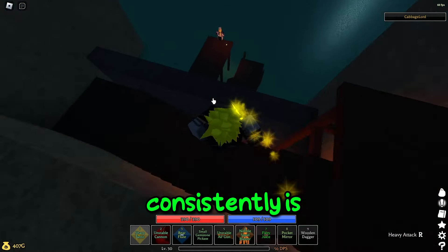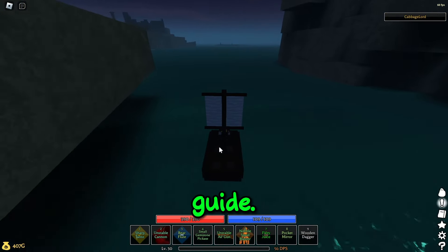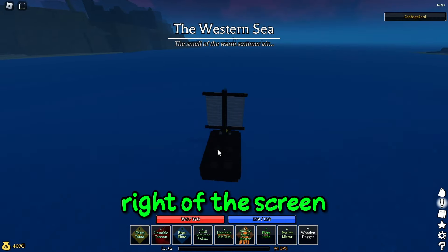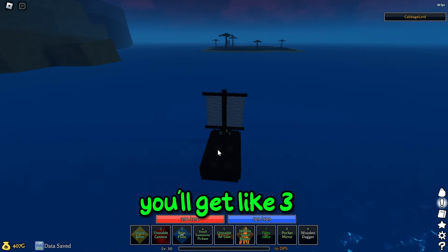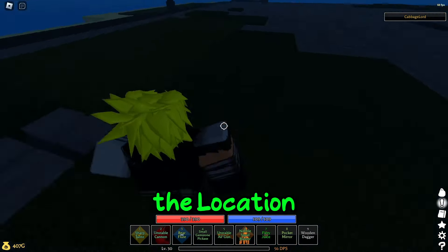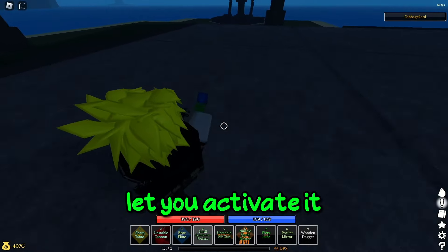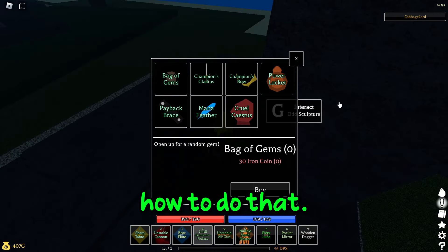Another way to get gems pretty consistently is by doing the Big Iron Trial, which I have a full length guide for — I'll put an info card on the top of the screen if you want to go watch that. If you complete it two times in a row, you'll get like 30 iron coins, or you can just go buy a gem from the Iron Guy NPC. If it doesn't let you activate it by standing on a pressure plate in the middle, you need to go watch my guide to figure out how to do that.